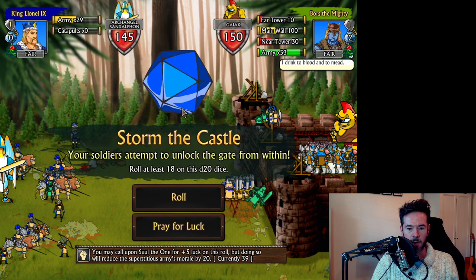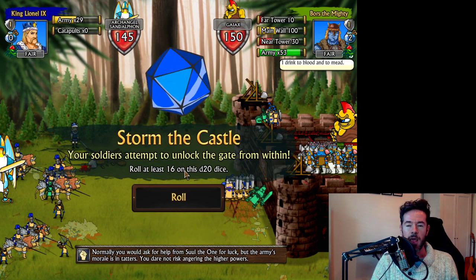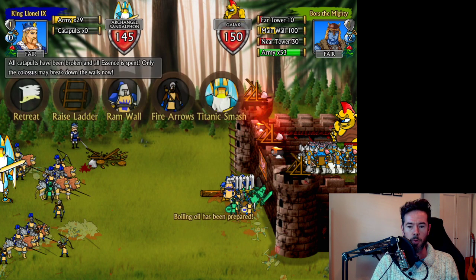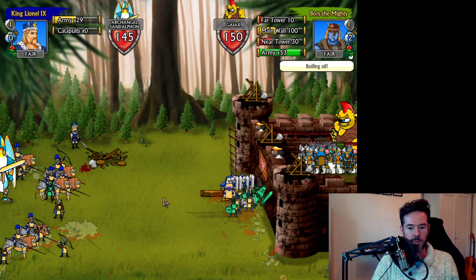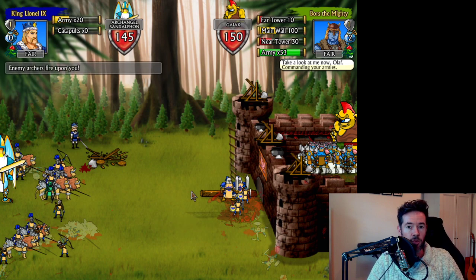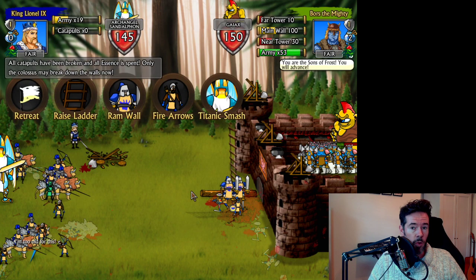Storming is a luck-based action depending on how many light troops you have left. We need to roll an 18 because we've hardly got any light troops left. You can pray for luck, but it lowers morale, and if you fail, soldiers may retreat. We failed — they climb back down. Boiling oil has been prepared again. We raise the ladder again, lose a lot of troops, and roll an 18 — came so close! This tactic is really for when you have a lot of light troops; with 50 light troops your chances are much higher.